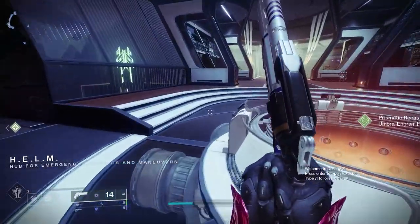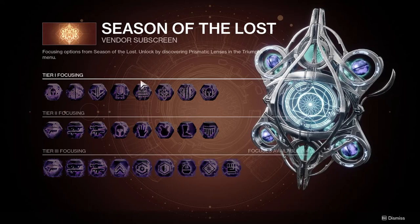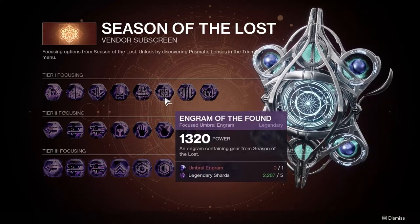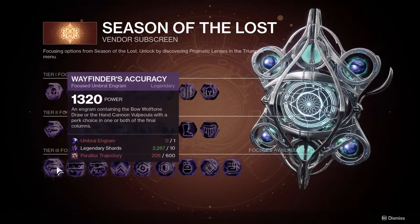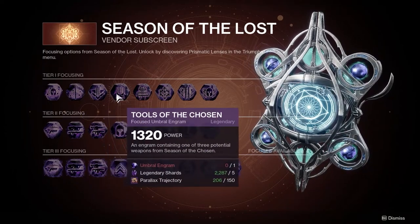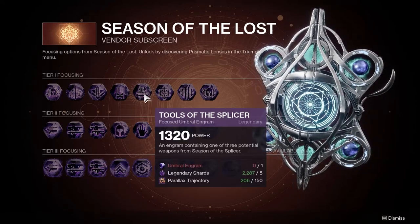Also on the weapons front, if there is anything you're looking for from Season of the Hunt, Chosen, Splicer or Lost, make sure to be focusing your Umbral Engrams as the opportunity to do that will be leaving with Witch Queen. If you head to the Prismatic Recaster in the Helm and enter the menu for Season of the Lost, as well as the current season options, there are Engrams for the previous three seasons which will give you a chance at some of the better weapons from those seasons. I posted a video last week about 10 weapons you should give some thought to grinding out before Witch Queen drops, so check the link in the description or the card in the top right corner.